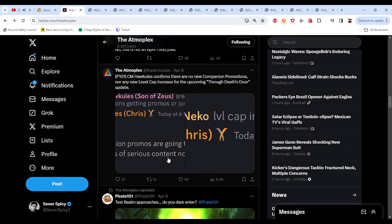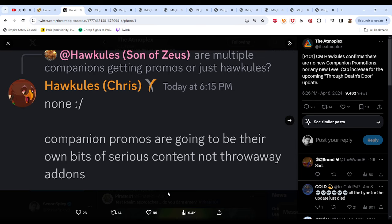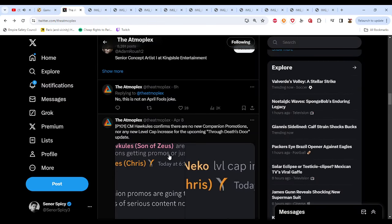One thing to note about the update: contrary to belief or hopes, there are no companion promotions. Hockules did mention it, but we've played the update and there aren't any companion promos — no Hockules promo, no Argos promo. Even though we really want one, he has stated they're going to be their own bits of serious content, not throwaway add-ons. Disappointing, but hopefully we see those soon. Also, there is no level cap increase, which is also quite disappointing — not yet, at least.